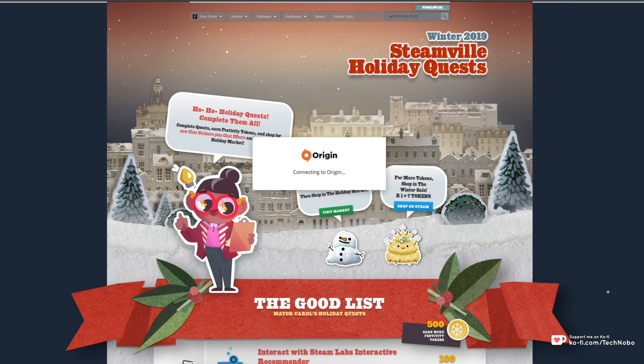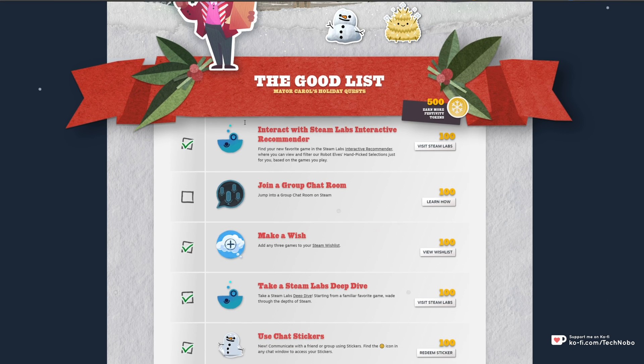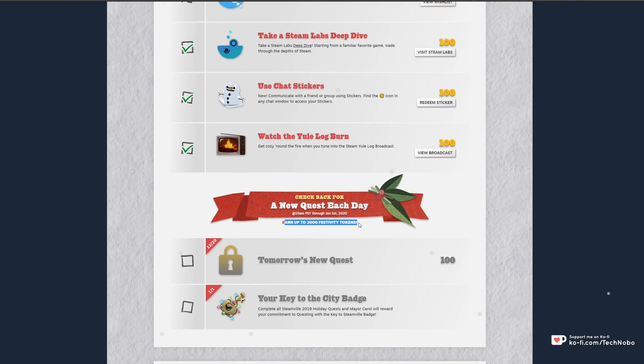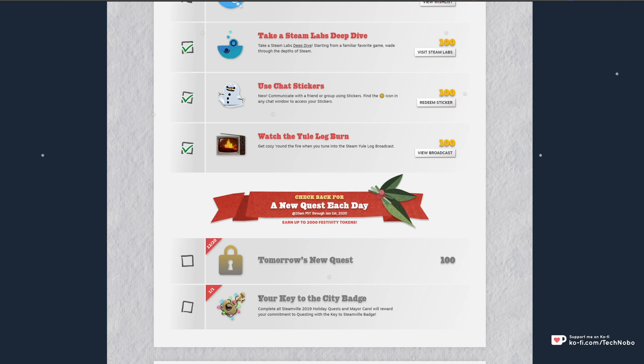So on this page, in the description down below, you have the ability to go ahead and earn yourself some coins. As you can see, there's a bunch of coins here. You can earn 500, and down here you'll earn up to 2000 by completing these quests. This quest over here tells you to complete all of the holiday quests and you'll get a little badge as a reward.